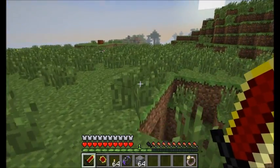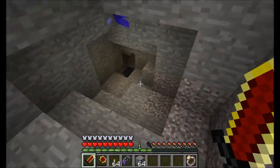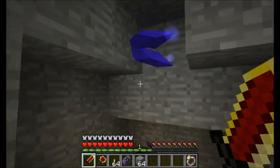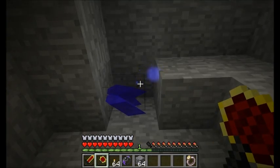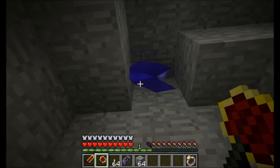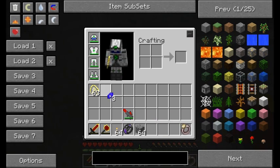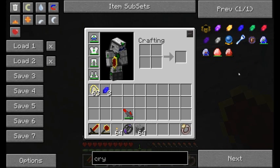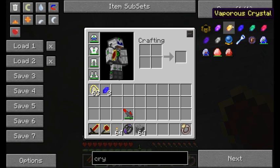Each chunk has its own aura rating. If we go looking around the world here, you can find these Vis crystals all over the world. There's six different kinds. This one is an aqueous one - and I was right, aqueous crystals. If we look in NEI, we can see Vis crystals: vaporous, which is air, aqueous, which is water, earthen, which is earth.